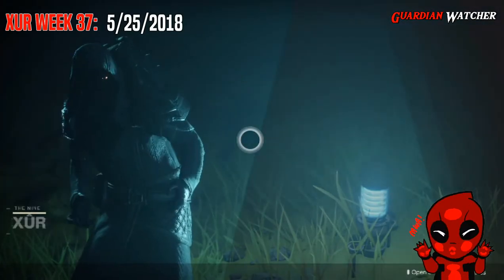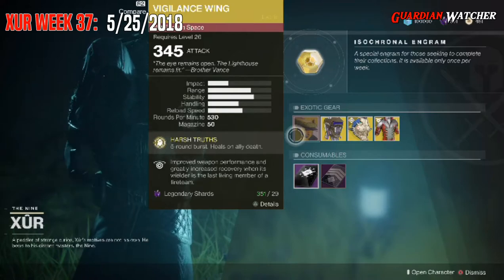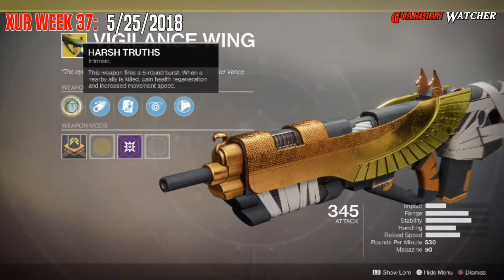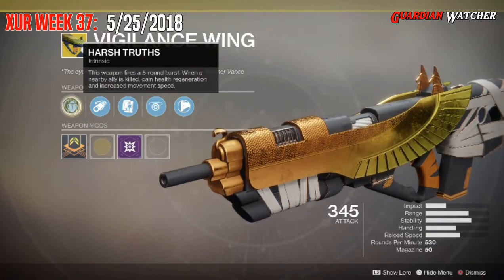So like always we're gonna start with the left hand side first. The weapon of the week is the Vigilance Wing, and it is an exotic pulse rifle. The intrinsic perk on this is Harsh Truths, which means this weapon fires a five round burst. When a nearby ally is killed, you gain health regeneration and increased movement speed.